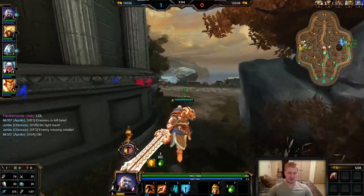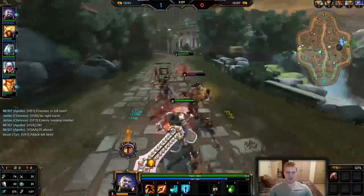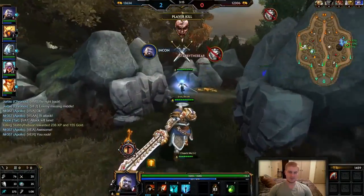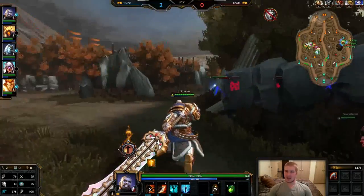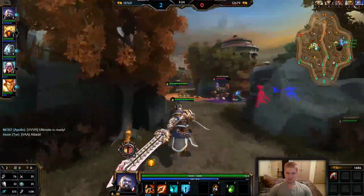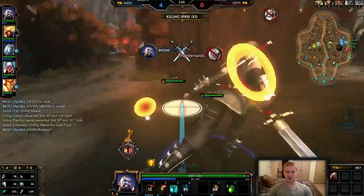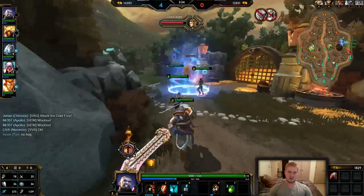Now that they're pushing up they've put themselves out of position, and I'm looking for the Anhur. I expect him to jump — he doesn't. That's all right, I just walk right up and kill him, no harm no foul. I'm now two kills up plus a first blood and a lot of experience — this means I can play really hyper aggressive. At mid harpies I get my cleave off on two of them — easy double kill.